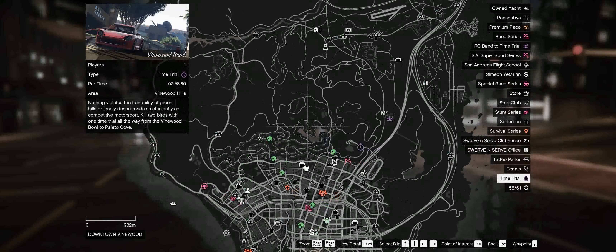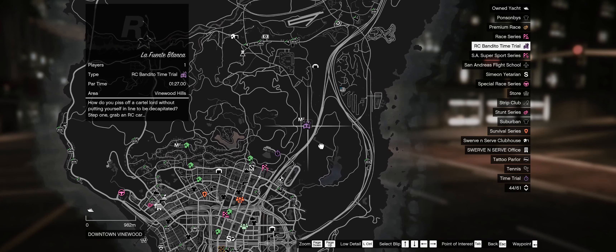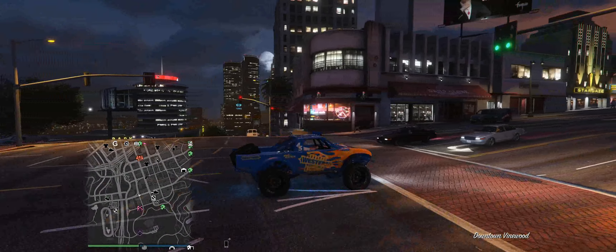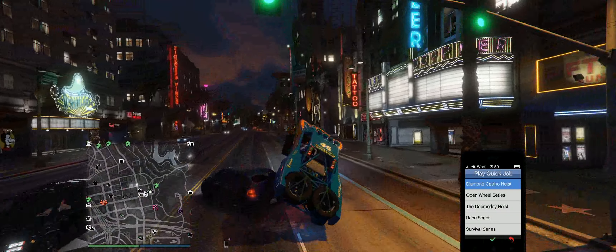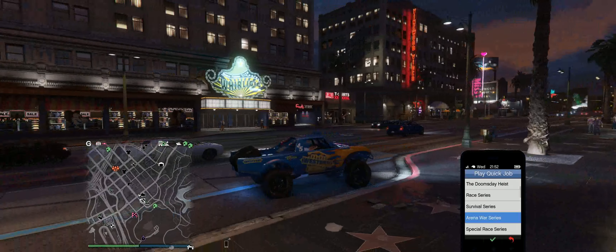It is a long race, but if you think you're messing it up just hold the reset button on your controller and you'll be teleported back to the start. The RC Bandito time trial is the lap for the Blanca and you need 1 minute 30 to beat that. I highly recommend buying the RC Bandito this week to complete this time trial — each time trial gives you $200,000, so you'll pay it off in just 5 weeks.